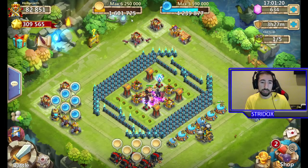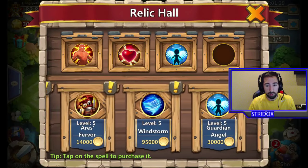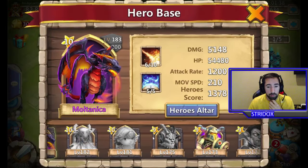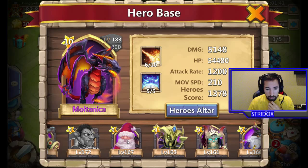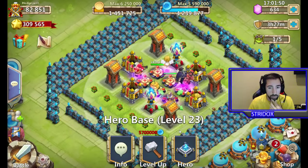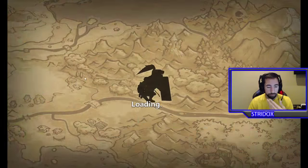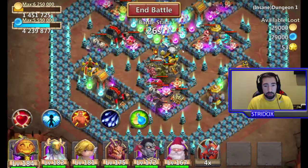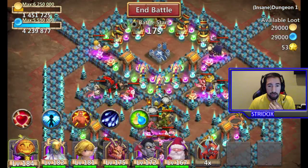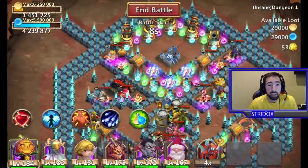My nose is stopped up guys, sorry about that. We're going to attempt Insane Dungeon 2. Let's see if I'm going to be using these heroes or not. I'm gonna get rid of Multanica and throw in Santa, and then we're gonna stick with Drew. I don't know how these dungeons are, to be honest, I really don't.